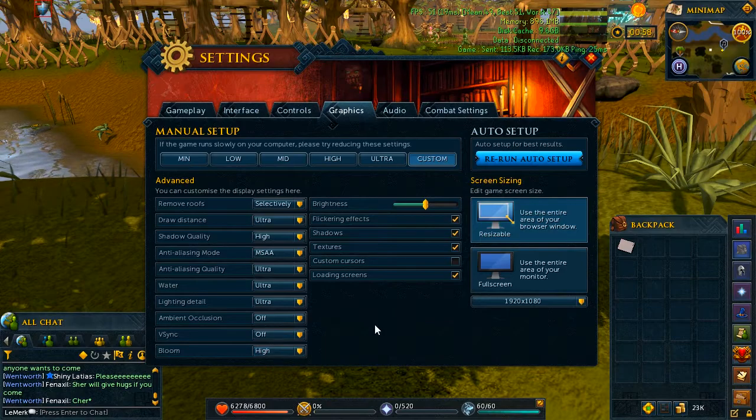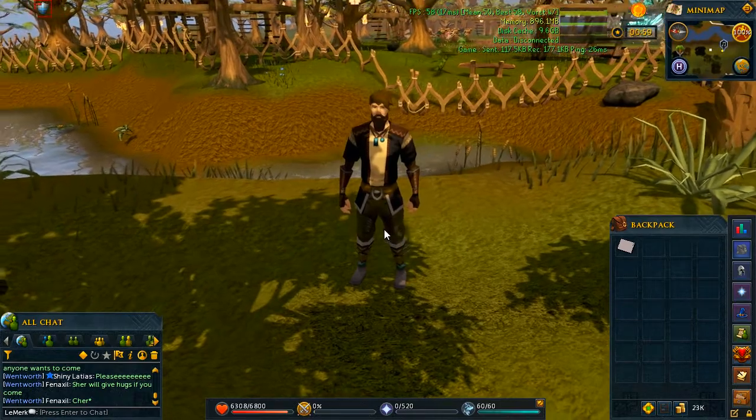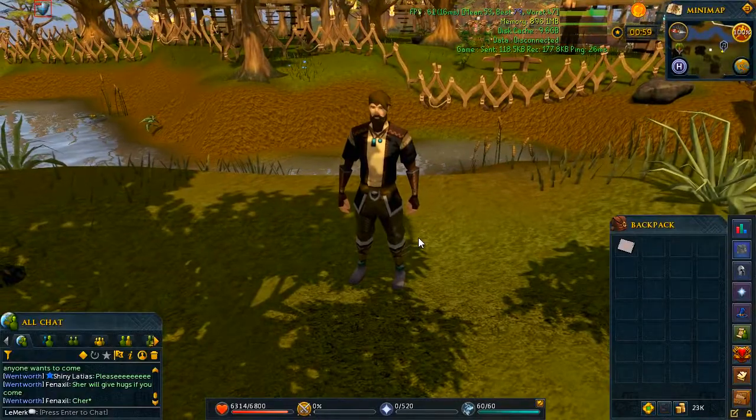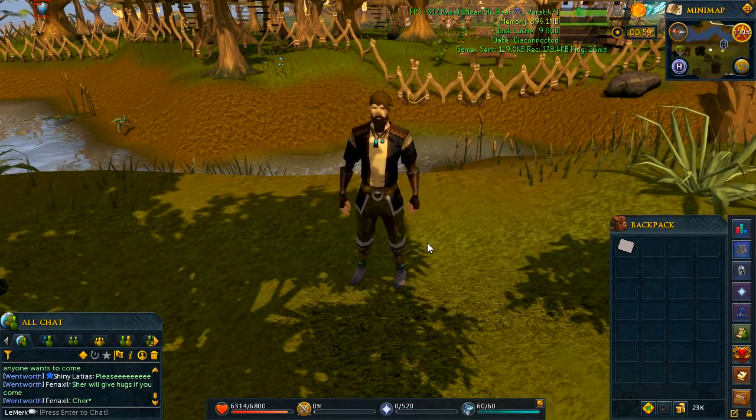I don't see much of a difference between low and high bloom. Everything on this side is ticked except the custom cursor, because whenever I record, my mouse on the video looks a little bit messed up. So yeah, that's basically it — those are the settings I use to make my game look nice. Like I said, it's no secret, the options are there and you can do it yourself.